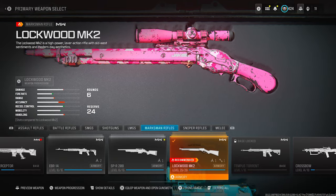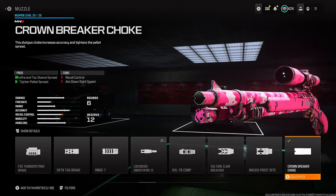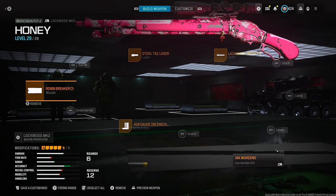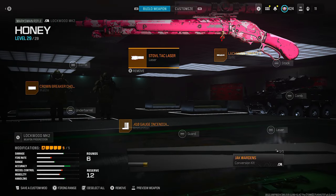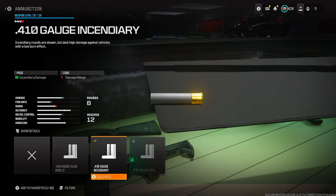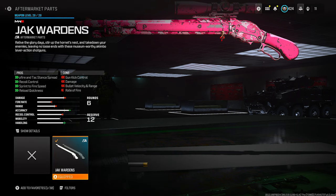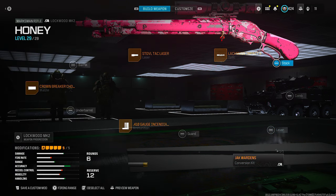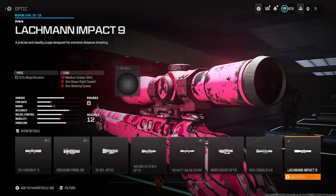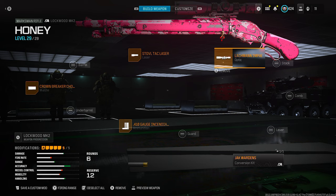First you're going to use the Lockwood MK2 — mine is called Honey. For the muzzle, use the Crown Breaker Choke — probably the best for damage. For the laser, use the STOVL Tac Laser, which helps with hip fire and recoil control. Ammunition is the 410 Gauge Incendiary shots — I just love incendiary. Of course you need to unlock the conversion kit, the Jack Wardens. For the optic, use the Lockman Impact 9 — the most zoomed-in scope. It's the only way this shotgun works, trust me.